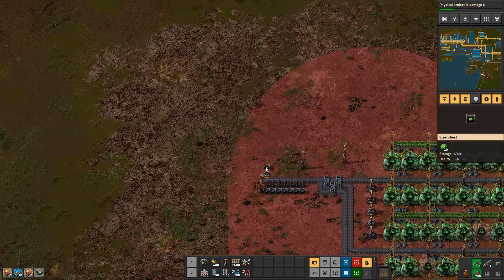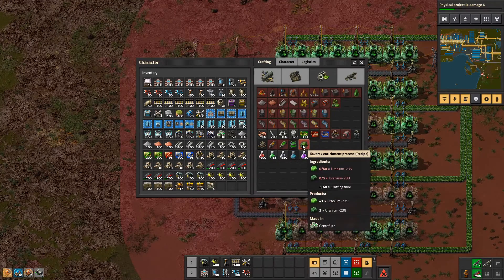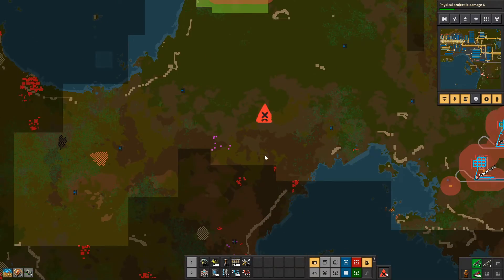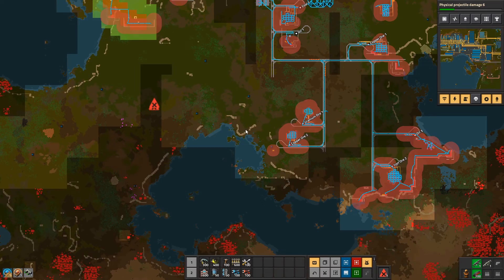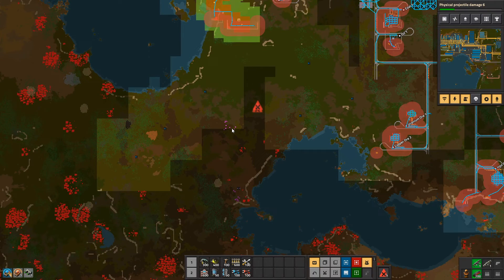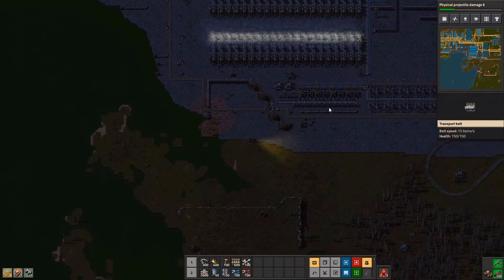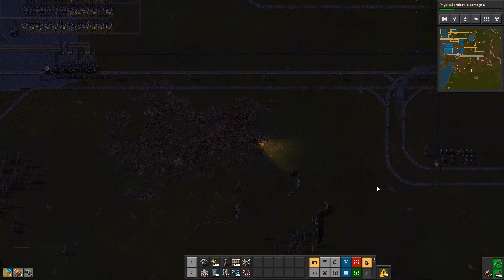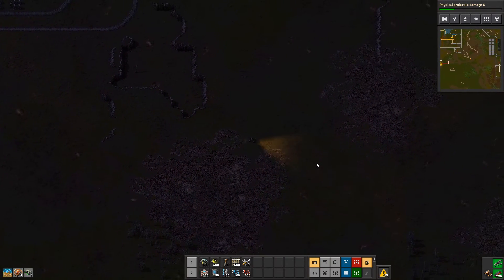How is this doing now? We have 20 of these. We need 41 uranium 235. They're pushing back hard over here. They're coming to attack this area. While that's building, I'm going to continue building out uranium processing, because I do want to get that process going as quickly as possible.